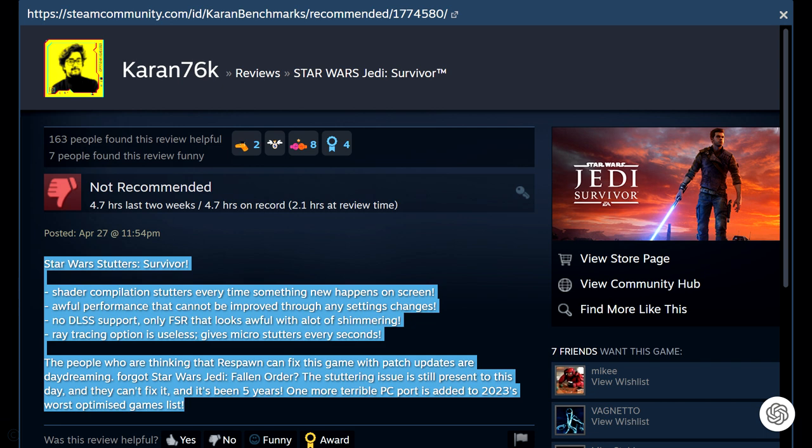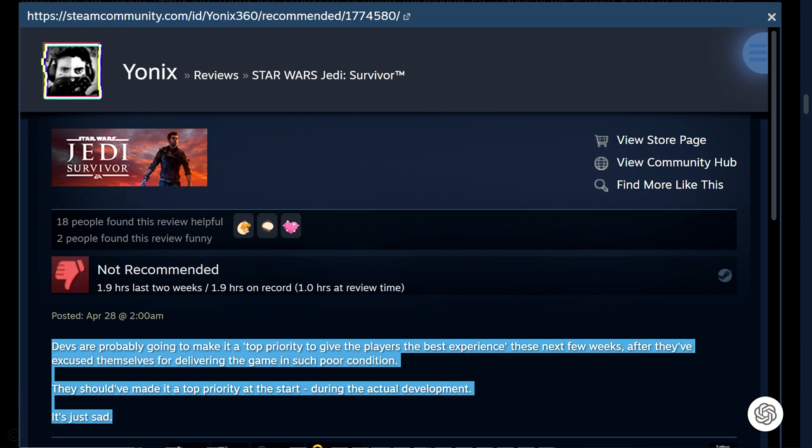The shader compilation stutters every time something new happens on screen. Awful performance that cannot be improved through any setting changes. No DLSS support, only FSR that looks awful with a lot of shimmering. Ray tracing options are useless and give micro-stutters every second. The people thinking that Respawn can fix this game with patch updates are daydreaming — forgot Star Wars Jedi Fallen Order? The stuttering issue is still present to this day and they can't fix it. It's been five years. One more terrible PC port is added to 2023's worst optimized games list.